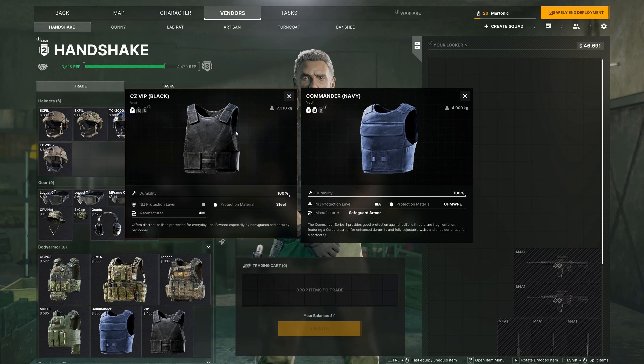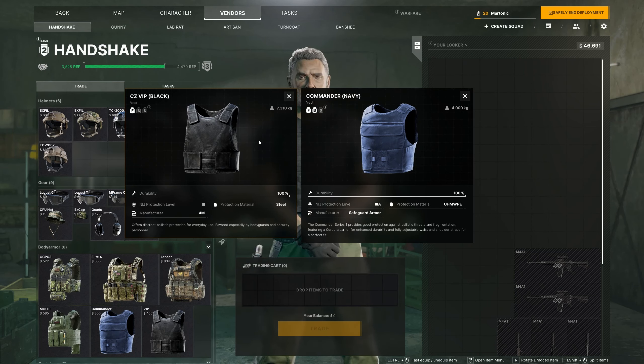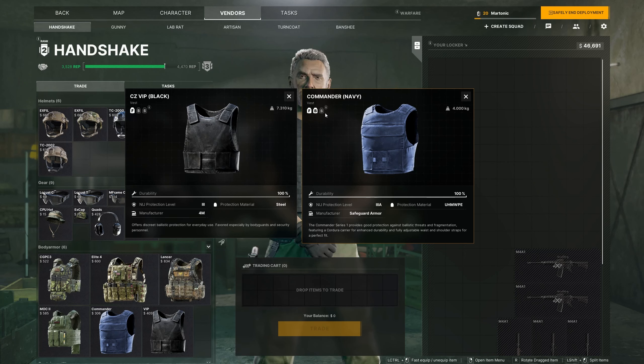This one right here, the CZVIP, only has a front plate. So if someone shoots you in the front, this armored vest will stop those rounds until they begin going through. If someone shoots you in the side or the back, there's no armor there, so it'll go straight through into your body damaging organs and that type of stuff. But then this Commander over here on the right-hand side — this has both a front and back plate, but no side plate unfortunately.